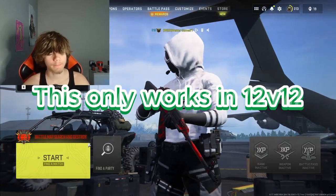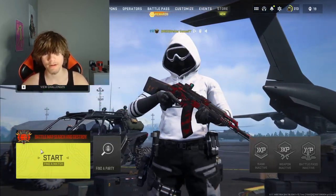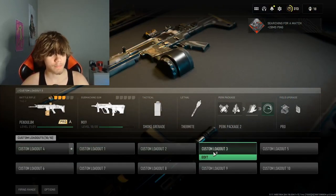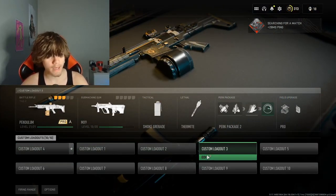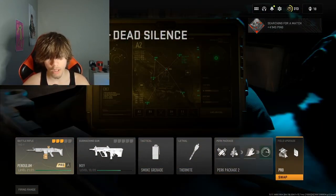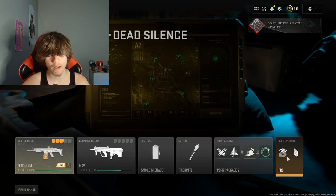Alright, what's up y'all? This is really just breaking the game. If you go to your weapons and you equip some guns that you want to level up — like this gun I have maxed, but I'm trying to level up this gun now — and you equip the overclock perk along with smokes and whatever you want.